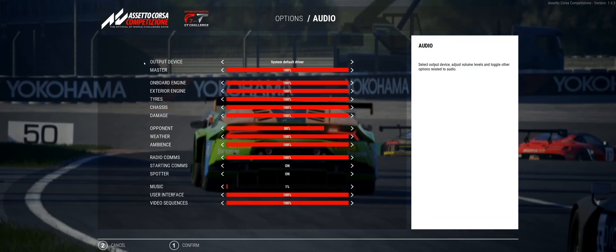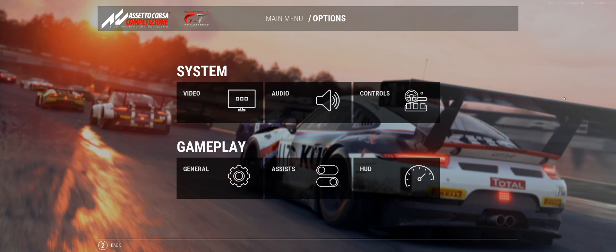In audio you have your basics - onboard, exterior, tires, and chassis. I like when a sim lets you have separate settings for each individual thing. If I don't want to hear tire squeaks constantly I can dial that down, same for opponents and weather. Being able to control and customize each individual audio detail - onboard, exterior, tires, chassis flex, damage - is really good to have.